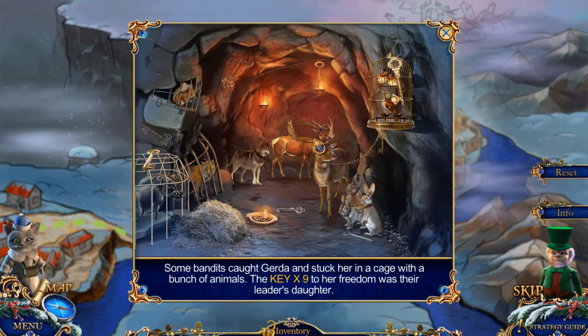Some bandits caught Gerda and stuck her in a cage with a bunch of animals. The key to her freedom was their leader's daughter. Gather up all the keys.